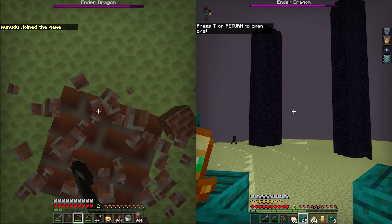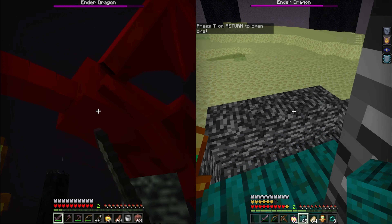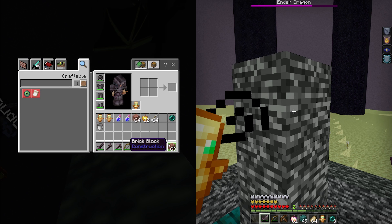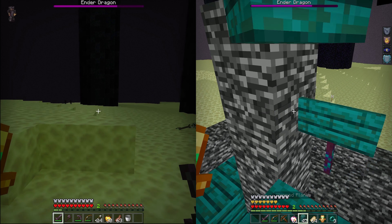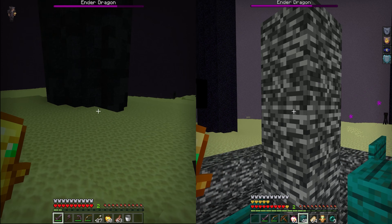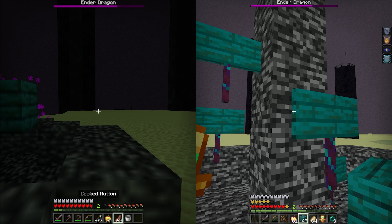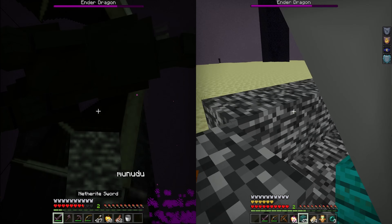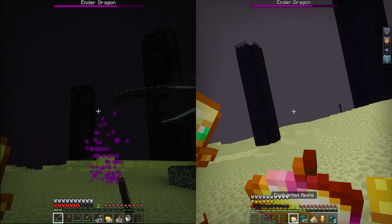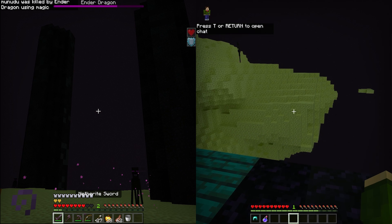Okay, good blocks. Let's go kill the Ender Dragon. Oh my god, no beds. Give me a sec. Come on, really? Where's the starting area? They all turned into like — ugh. Ow, get away. Stupid Enderman, back away. Good.